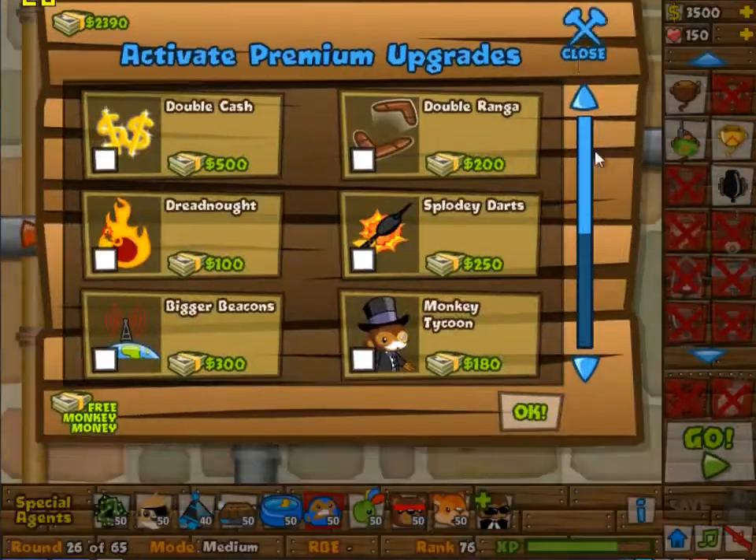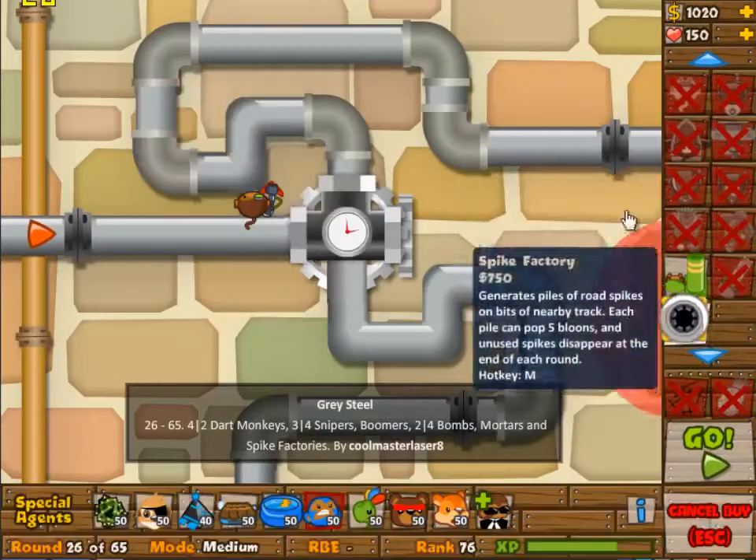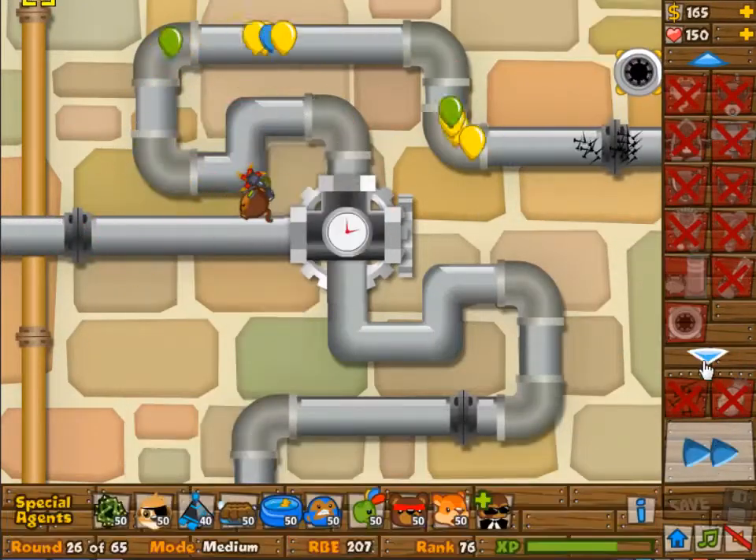Hey viewers, welcome to another game of Casual Pro Gamer. Today we're doing Grey Steel, which is today's daily challenge. And I'm so happy I beat this one because it's really hard to do.